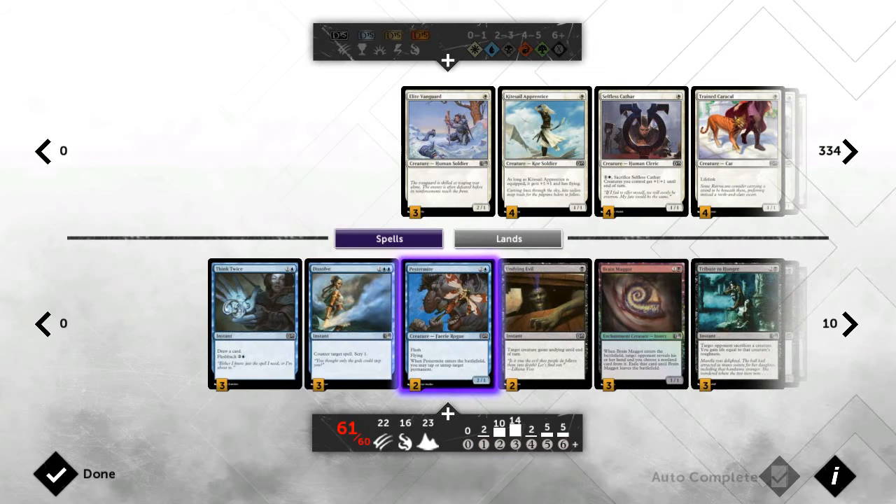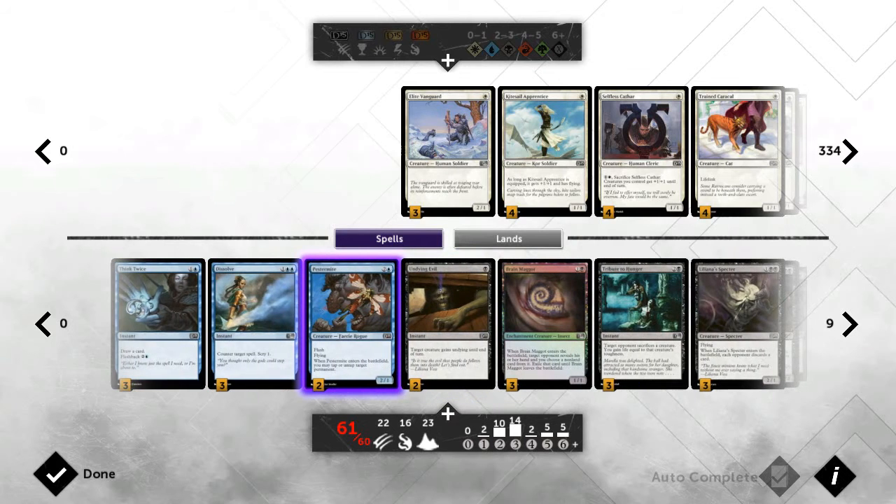Next we run three Dissolves. Dissolve is really good in this deck because it helps counter your opponent's removal, whether they've got removal for your big creatures or big creatures themselves, and it handles board wipes too. It's just a counterspell that does what it says, and I'd say it's probably the best one in this format — there's an argument for Traumatic Visions but I think Dissolve is generally better.